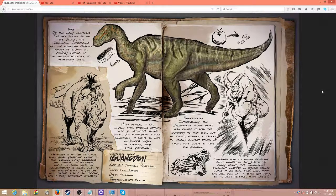Domesticated — interestingly, the Iguanodon's thumb spikes also provide it with the capability to pick seeds out of fruit, allowing a farmer to handily convert stacks of fruit into stacks of seed for planting. Combined with its highly effective fruit harvesting and substantial carry weight, the Iguanodon's excellent mobility and bipedal stance makes it an ideal field hand that can also pull off a quick getaway or an agile defense when needed.